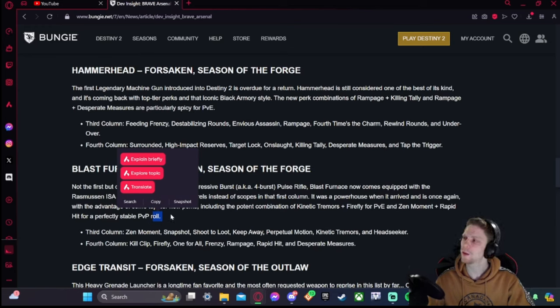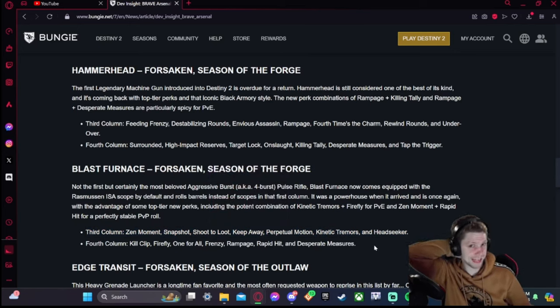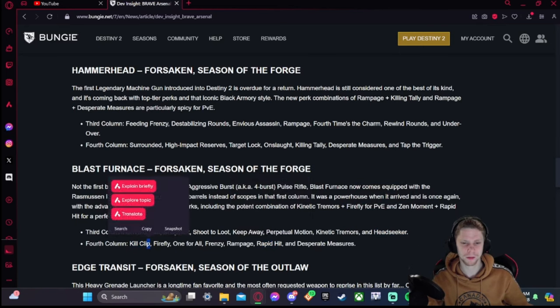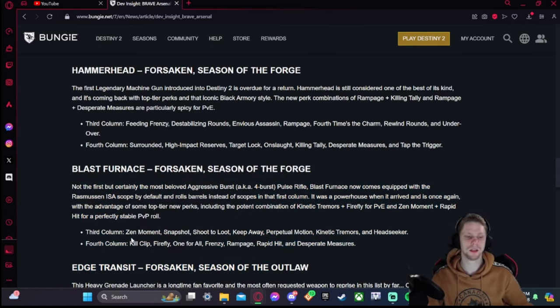Blast Furnace was great in PvP — there was also a white four-round burst pulse in Forsaken that was fun alongside it. Third column: Zen Moment, Snapshot, Shoot to Loot, Keep Away, Perpetual Motion, Kinetic Tremors, Head Seeker. Fourth column: Kill Clip, Firefly, One for All, Frenzy, Rampage, Rapid Hit, Desperate Measures. Keep Away and Kill Clip is a great roll. Head Seeker and Kill Clip together is probably the one to go for — this is a spicy perk pool that'll be strong in both PvP and PvE.